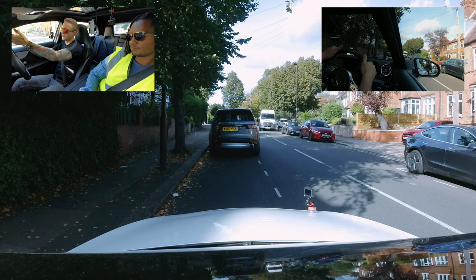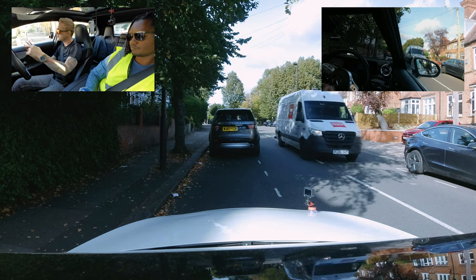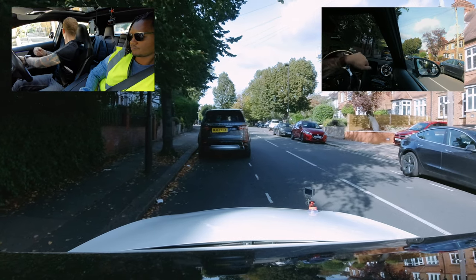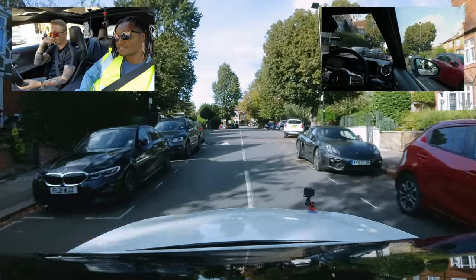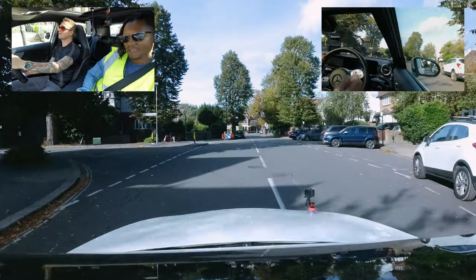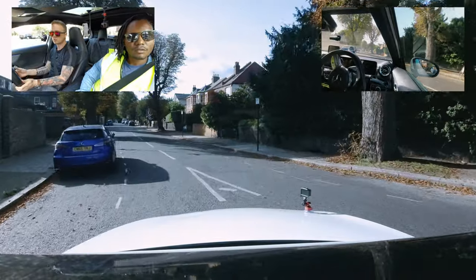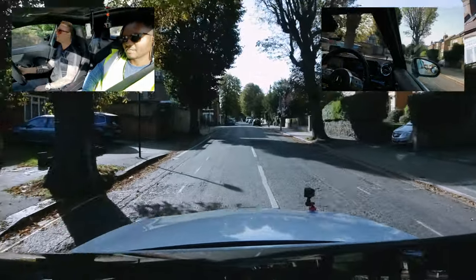Moving away procedure: an oncoming van is approaching, so Scott waits before doing observations. Experienced drivers check a couple of mirrors while waiting to see traffic flow. Once the van passes, signal right, all-round observations, double blind spot check, then move off with a good gap. Next left. Mark notes a downside of Scott's low car — examiners will sometimes stop you at a certain distance from a car and ask you to move away.